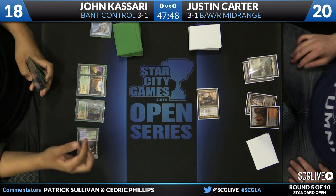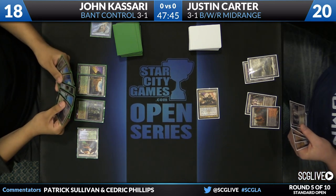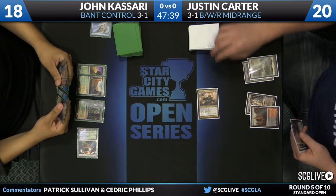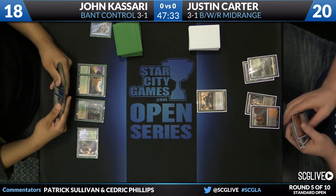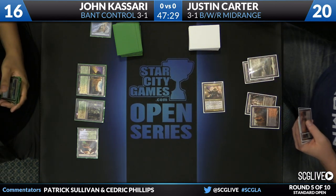You can see the problem that Justin's going to have in this matchup — his hand is a Desecration Demon that he does not want to cast into the face of the Supreme Verdict he knows about, multiple Hero's Downfalls which of course have no targets in play yet for John, and some lands. He draws another removal spell, Mizzium Mortars. Very hard for him to apply sufficient pressure before something like Sphinx's Revelation takes the game over.